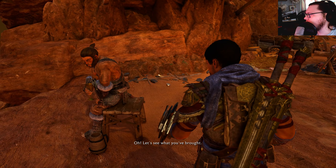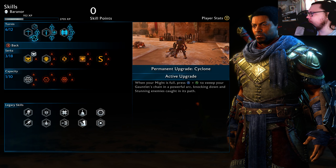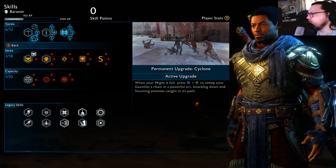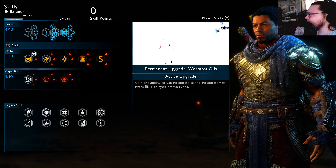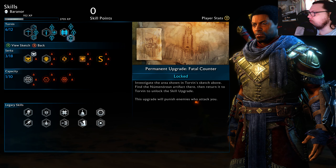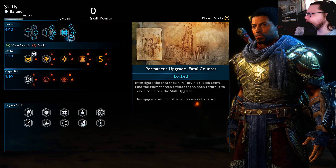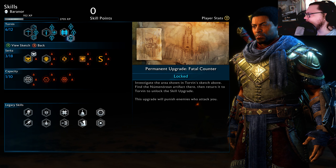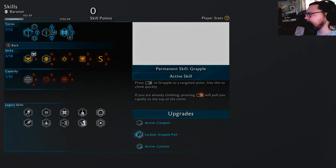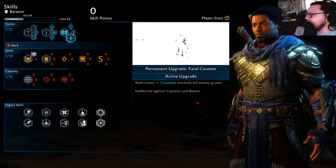Here Torven, let's see what you've brought. It is the Cyclone — when your might is full, press X and A to sweep your gauntlet's chain in a powerful arc, knocking down and stunning enemies in its path. That's super useful. Fatal Counter — I believe that's when you counter somebody it automatically kills them, which might be super useful. It says it's located at the fortress.